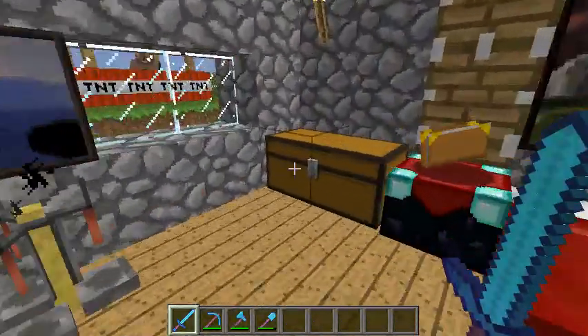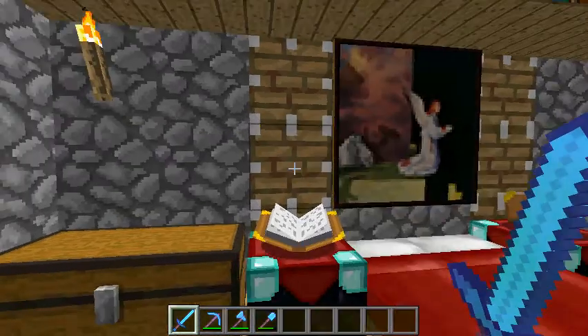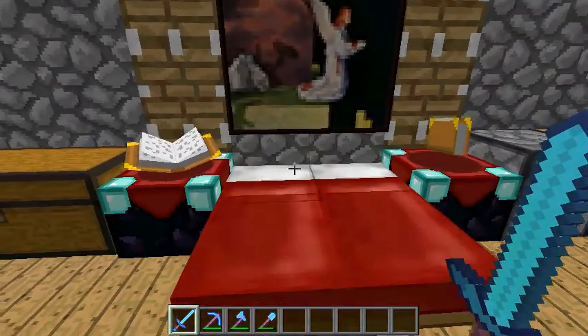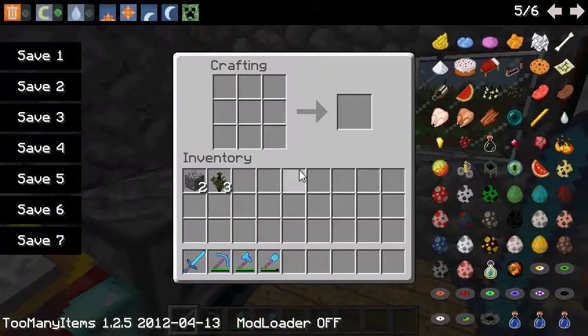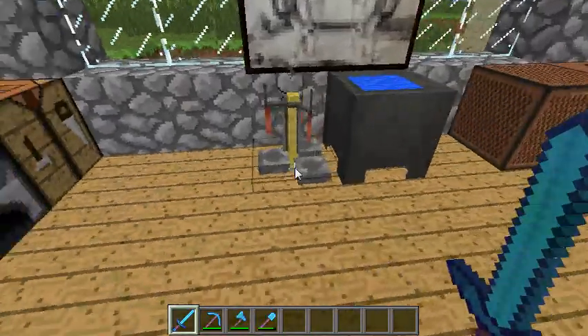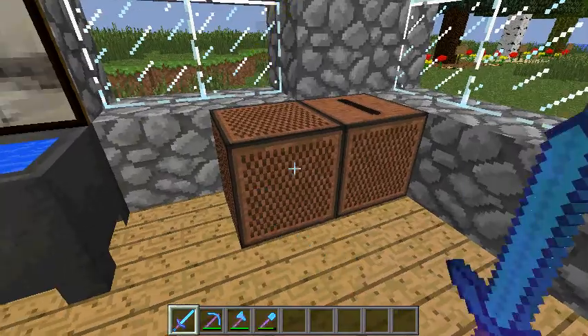We have your chest, same thing as usual, enchantment table, pistons in the back, your painting, your beds, furnace, crafting table. Then right here we got your brewing stand, cauldron, got your note block, and then your jukebox.